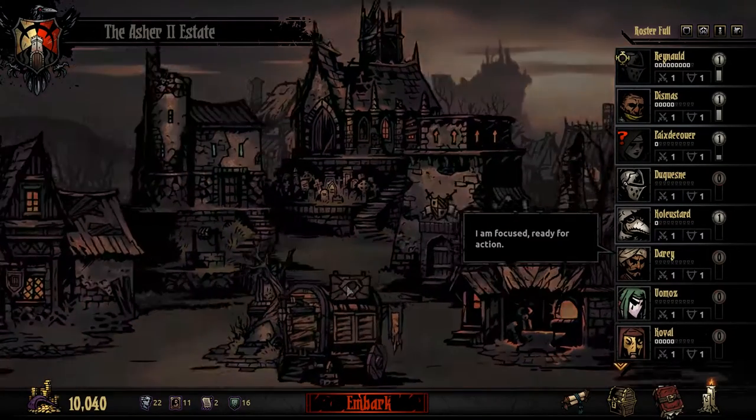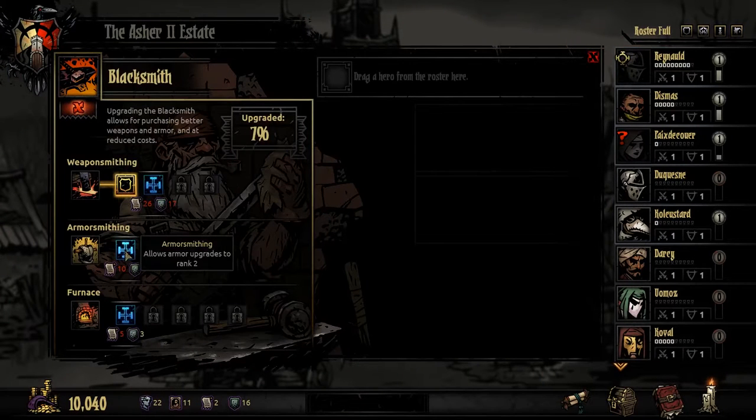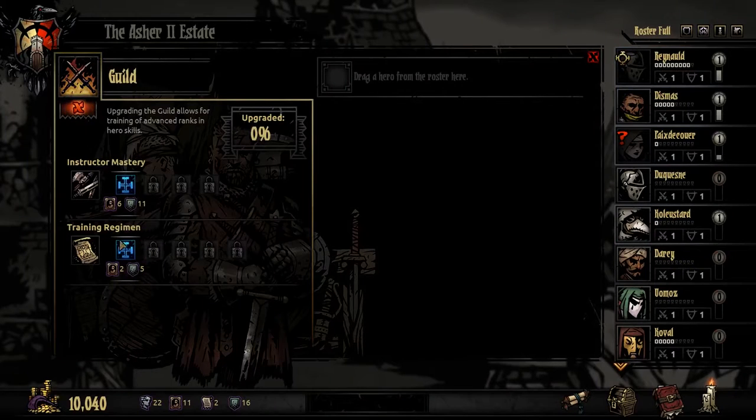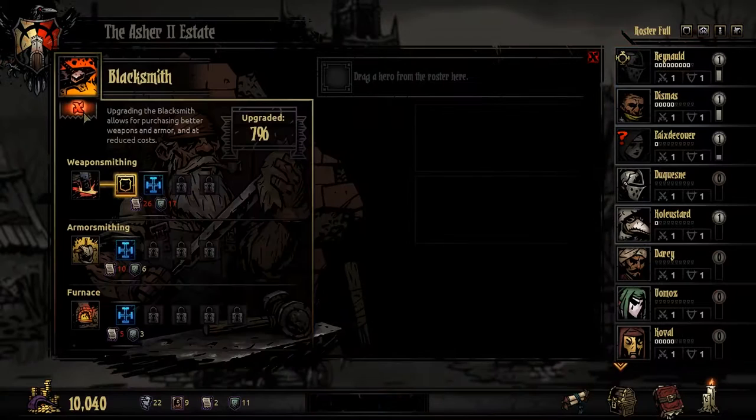We are going to be working on upgrading some of our materials here. I did get weapons first and could possibly do armorsmithing as well. I am going to be needing deeds, so we are going to try to go to a place that will get us deeds. The Guild is another important place. This is actually a fairly important upgrade to decrease cost. We do need some portraits and crests, but I want to save my crests for the armorsmithing upgrade.